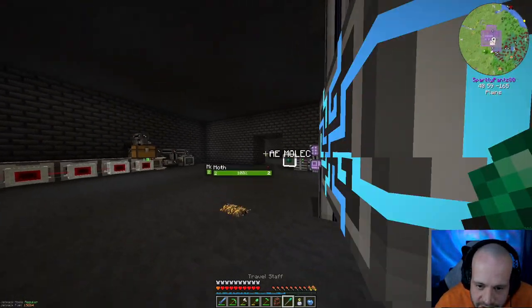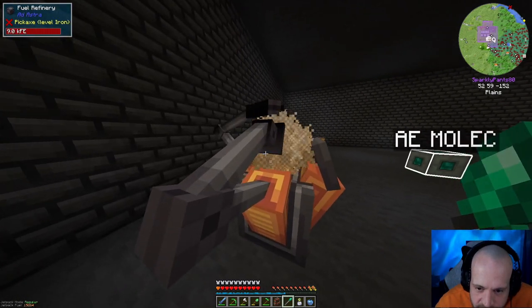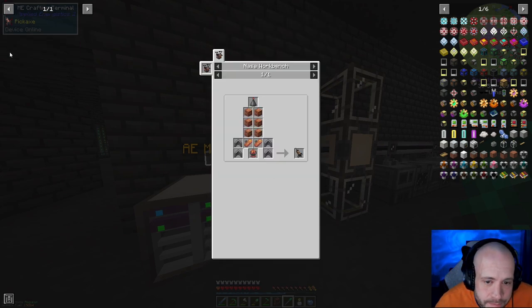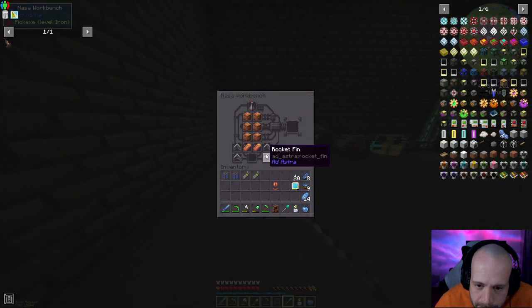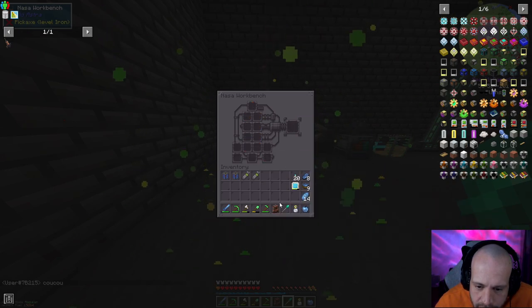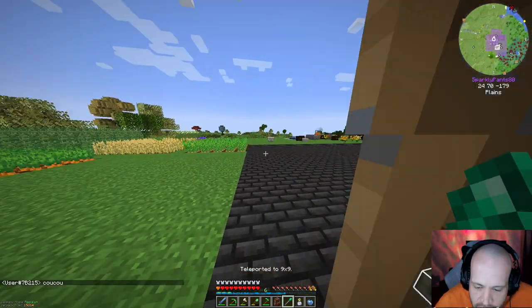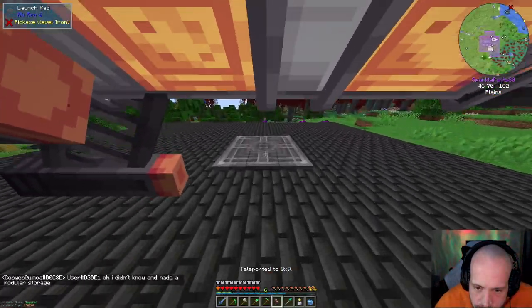Which way is it — this way? One, two, three, four, five, six dash tanks. We didn't finish making the engine — see, that's busy doing its thing. We didn't finish making this — now we did. Okay, boom boom. And now we have a tier two rocket.